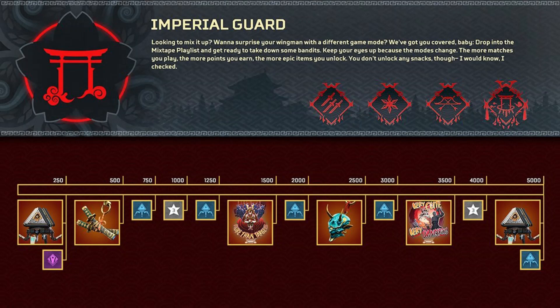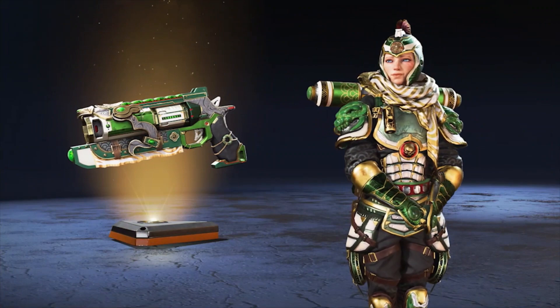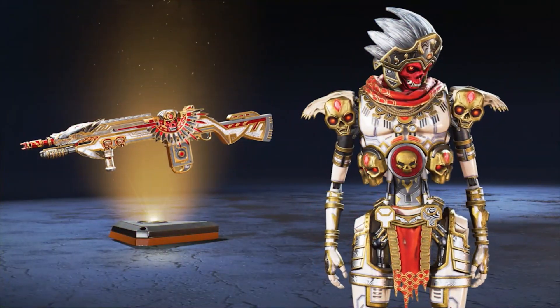What's up, Legends? The Imperial Guard Collection event is next week. They added two Collection Event Packs and three Normal Apex Packs to the Prize Tracker. The celebration will continue with half-priced cosmetics from the event. Legendaries usually cost 2,400 Apex Coins, but they will cost 1,200 next week.